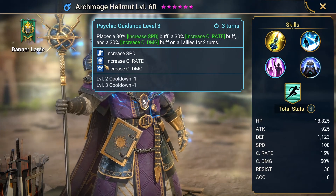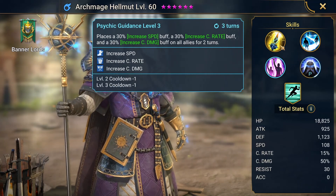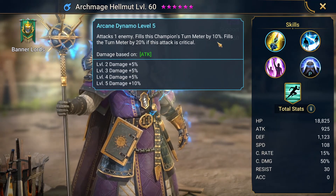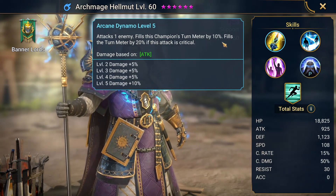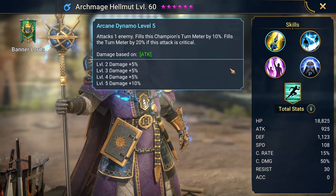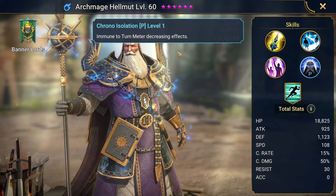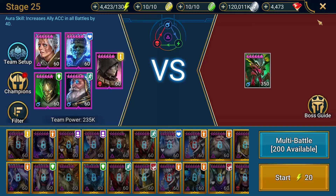Those two — increased crit rate and crit damage — aren't super necessary. It's mainly the increased speed so my characters can go faster. Attack on enemy fills his champion turn meter by 10%, and any kind of turn meter increase is great. And then obviously, he's immune to turn meter decreasing effects, so that's not going to do anything.